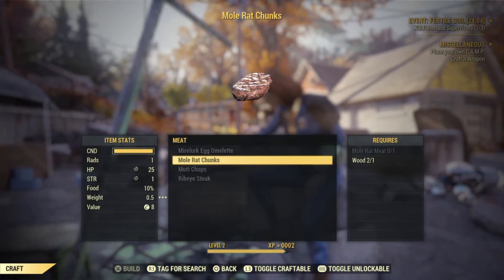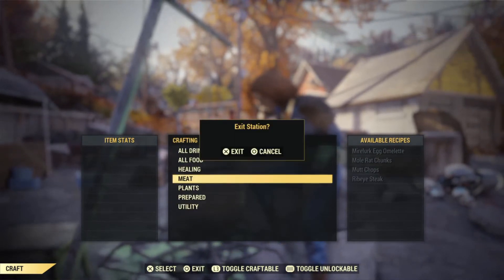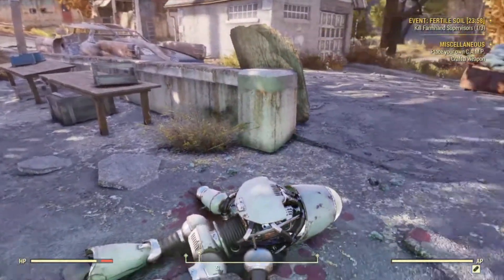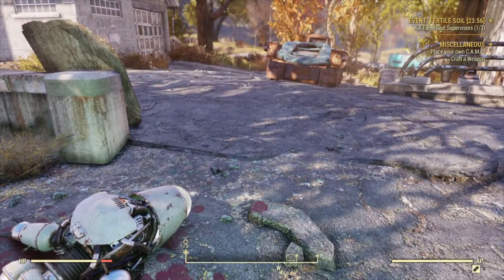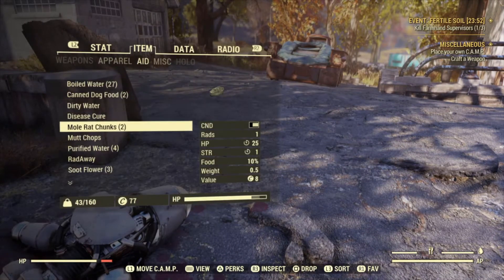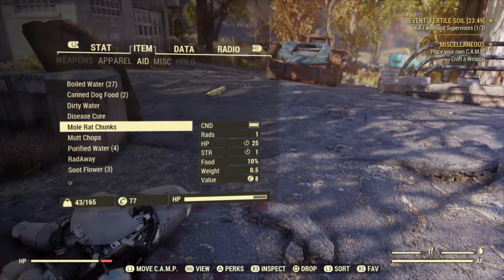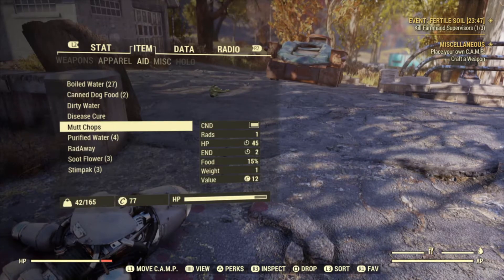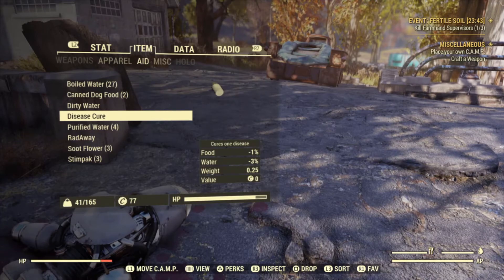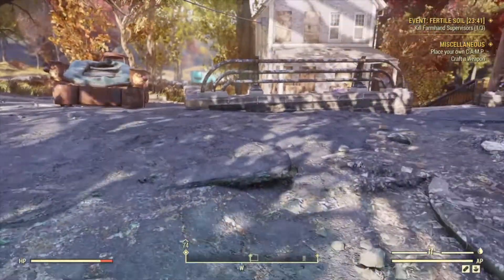Let's check the food and water levels for your character. Press O on your controller to bring up your inventory. It says you need food — a little water, but mostly food. So let's have something to eat. Now that we've stocked up on water, we can turn our attention to food.